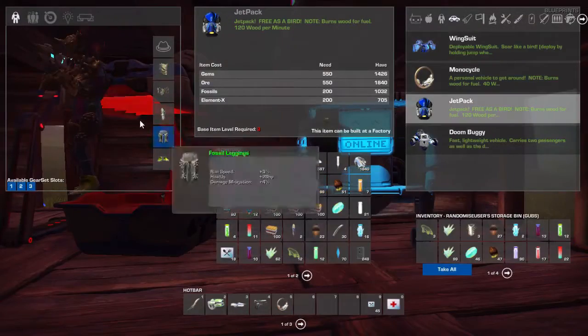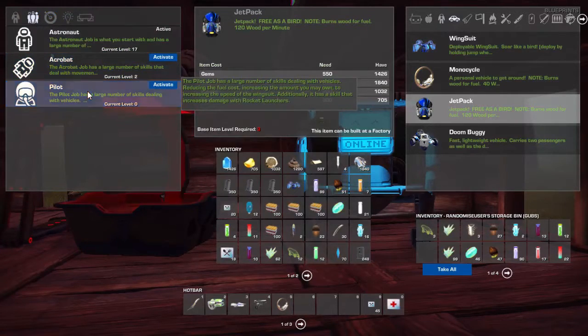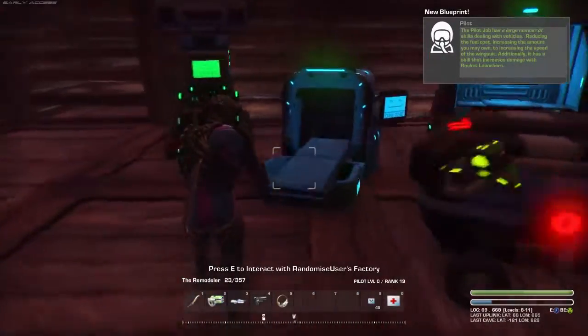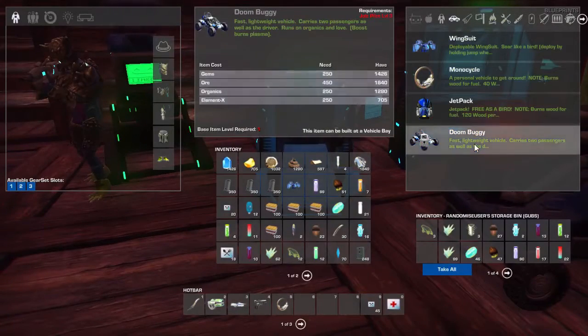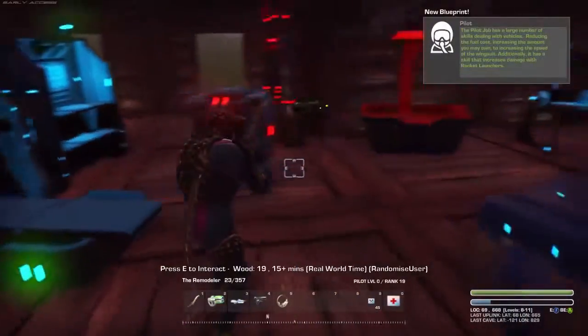Jobs. Activate that — the pilots. I'll look at my inventory instead. There it is — there's the dune buggy, and it requires pilot level three. So if I leveled up to level three, I would actually be able to get a buggy. That's nice.